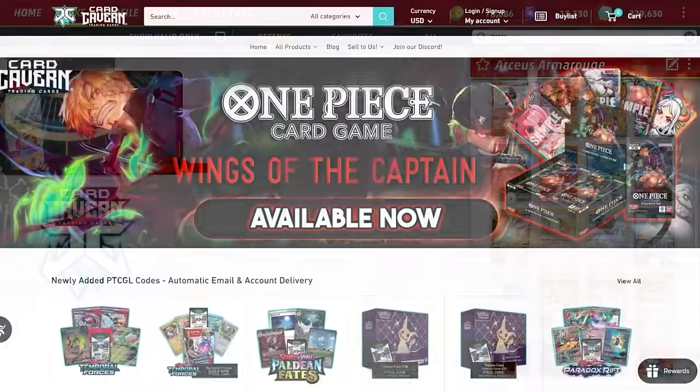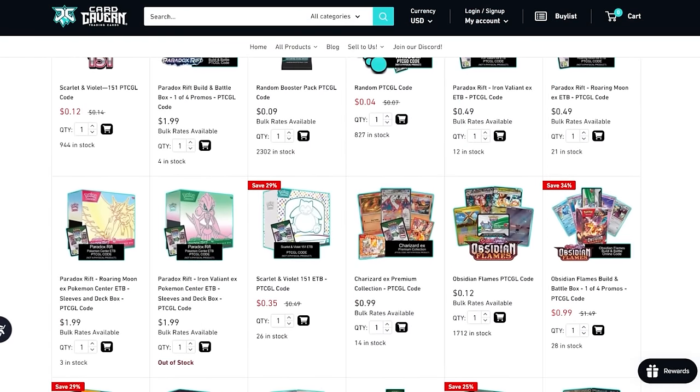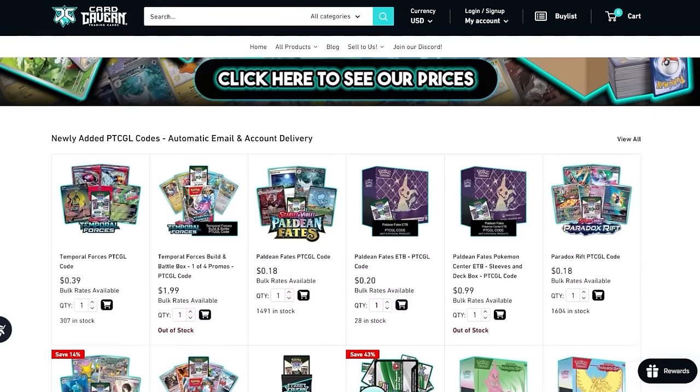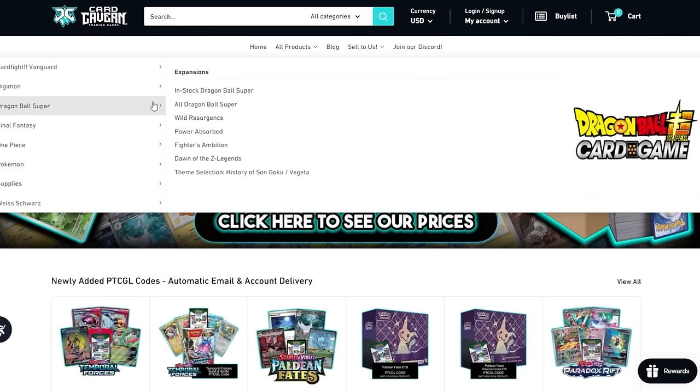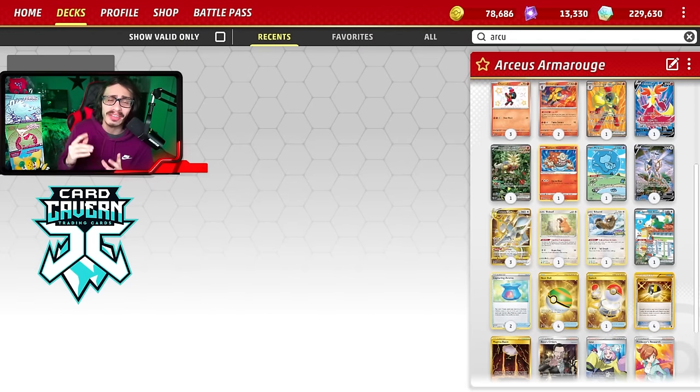Before we get into the video, shoutout to the sponsor Card Cabin TCG. If you're going to pick up any Pokemon TCG Live pack codes, get them over at Card Cabin. Whether you're looking for Temporal Forces codes, older sets, or IRL TCG singles and product, check them out. Use my discount code CARDLDF for 5% off your order. Also check out my second channel for extra content — I uploaded a video looking at every deck that got top 8 at EUIC, and eventually we'll cover every deck that got Day 2.